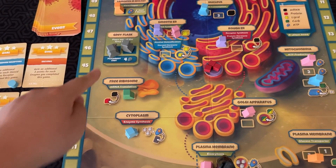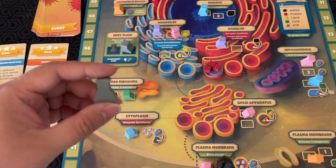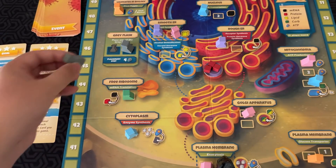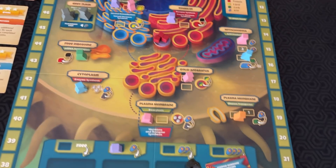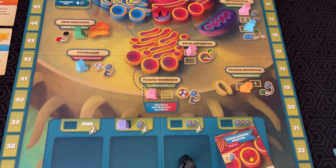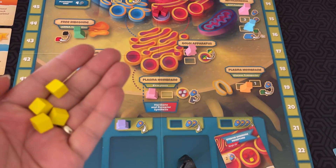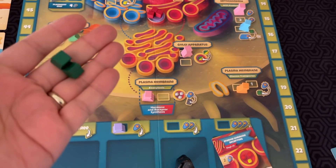Another option you have are the gray flasks. Before you place a flask, you can pay four ATP and take a gray flask and use it on any spot on the board — available or unavailable — and take the action associated with that spot. You can only do one per turn, and you must be able to take the action associated with that spot. That's the meat of the game: you're collecting resources and using them to complete different cell component cards. At the end of the game, you'll score all the health points you had throughout the game. You also get bonuses — every four black mRNA cubes is a point, any four yellow lipids is a point, any three red proteins is a point, and any two green carbohydrates is also a point.